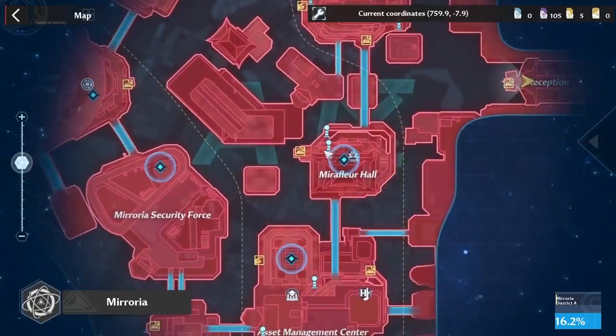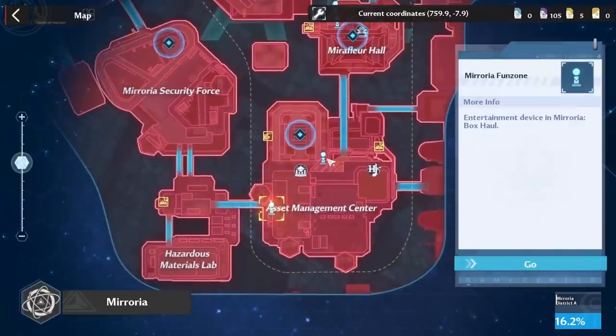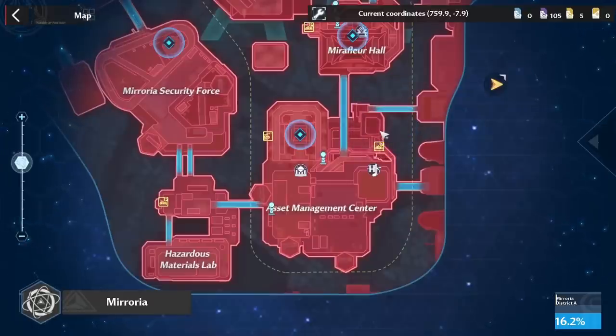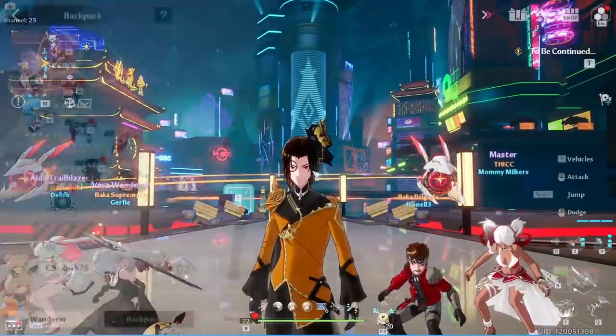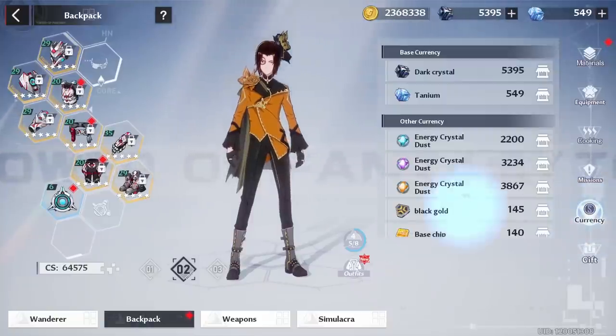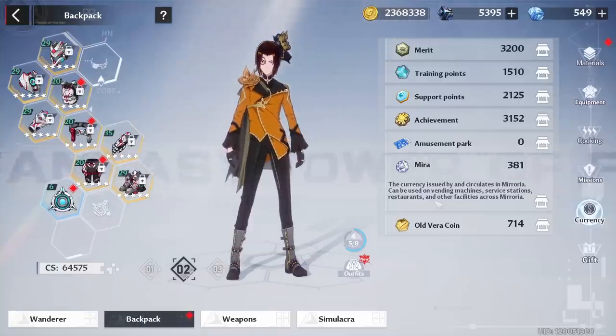The next two fun zone activities are located in Miraflor Hall, which is in the central area of Miroria, and the final two are down in the Asset Management Center. The reason why you want to do these is you're going to get a currency called Mira, and Mira is a very important currency because it's going to be used for the gacha machines.